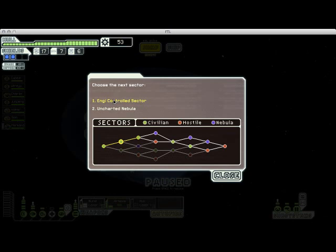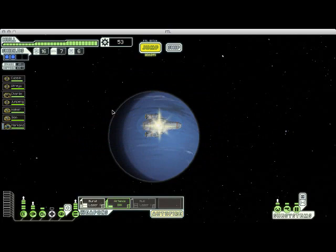Here we have the option of either going through another Engi-controlled Sector or checking out the Uncharted Nebula. Let's go to the Nebula. I don't like Nebulas, but I should probably show it off.